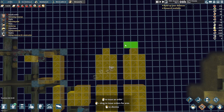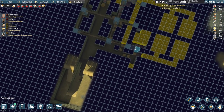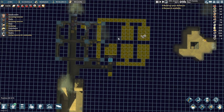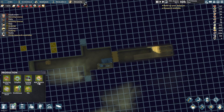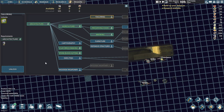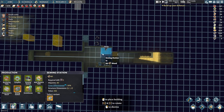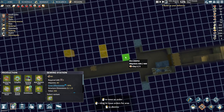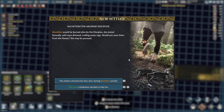It is day four of autumn so I really want to get those bedrooms done before winter hits because it's gonna get pretty cold. Another thing we really need - let's look at production. We haven't researched tailoring yet, so I'd really like to get that going. There's a new settler - Wendlin would be burned alive by the disciples if we don't save him. He's into smithing and botany - definitely could be useful to us. But I don't think we have enough beds just yet.